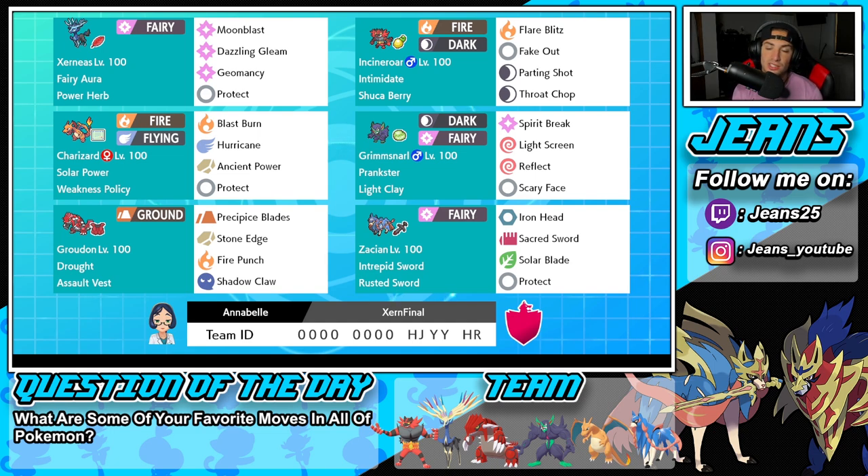Middle left is going to be Charizard. It's got Solar Power, but it's holding the Weakness Policy as its item. That's really cool — I don't think I've ever used a Weakness Policy Charizard. Definitely going to be a lot of fun, but once its policy procs, this thing is just going to be able to do a crazy amount of damage. It's got Blast Burn, Hurricane, Ancient Power, and Protect.